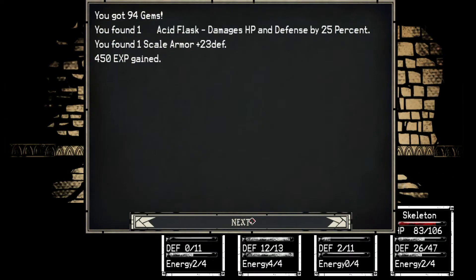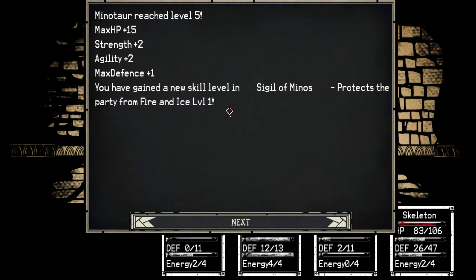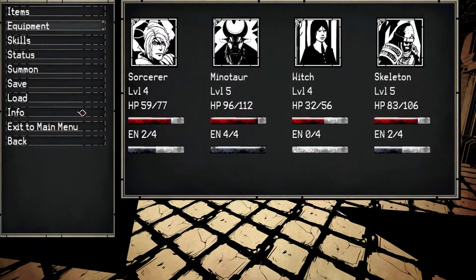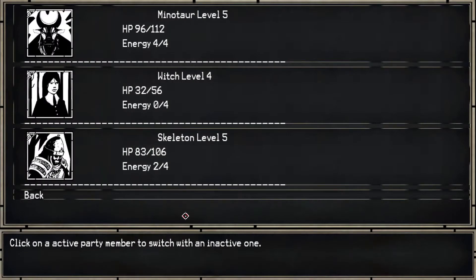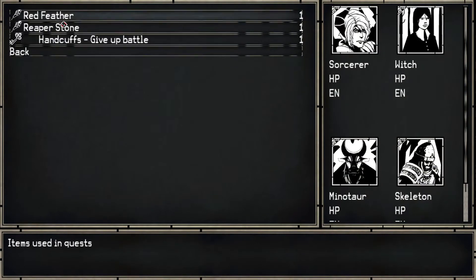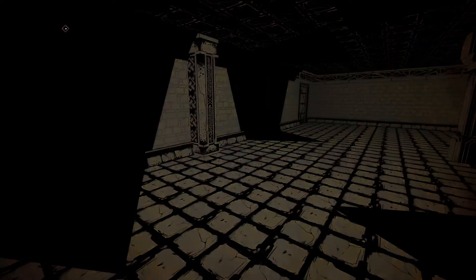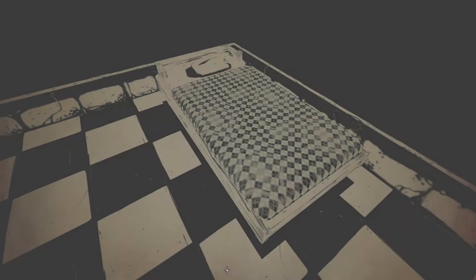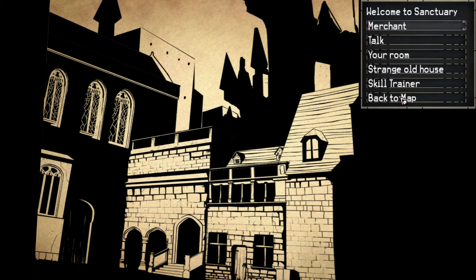One skilled armor and one acid flask. Minotaur removes Sigil of Minos. Let's protect the fighter from fire and ice. Let's restore some of the fighter's defense. I'm wondering how this works — right now we have party members who are injured, so we sleep. We're refreshed. Now we can go back to the map.